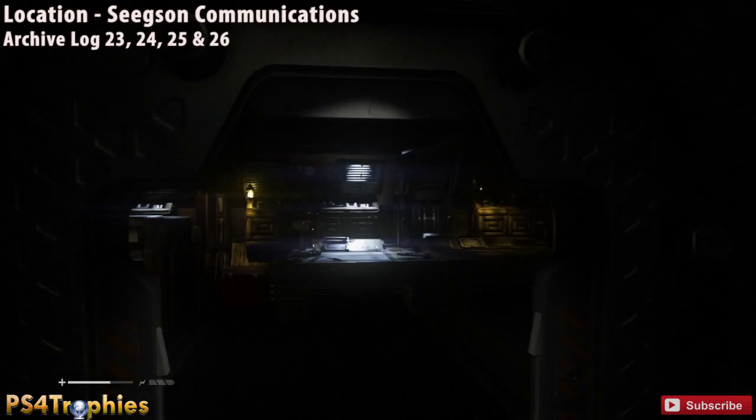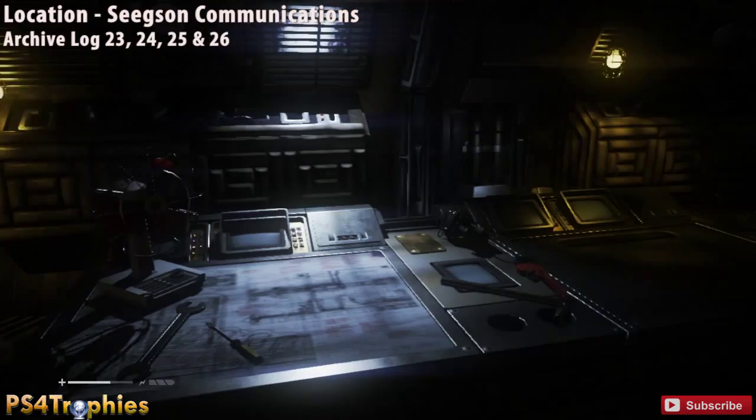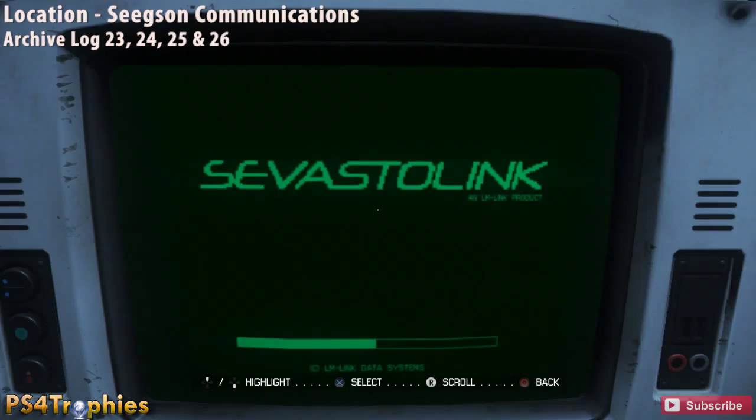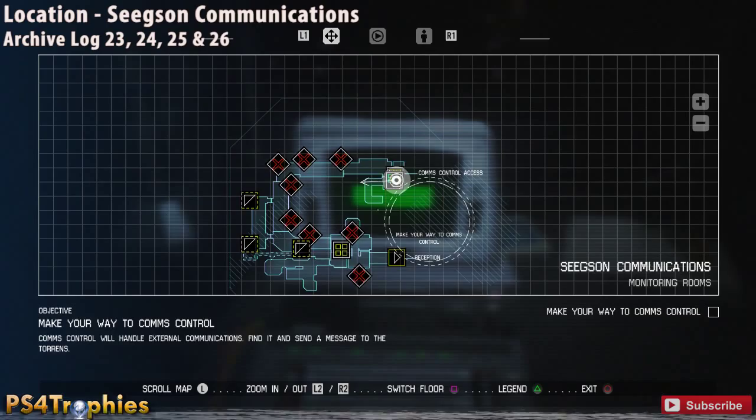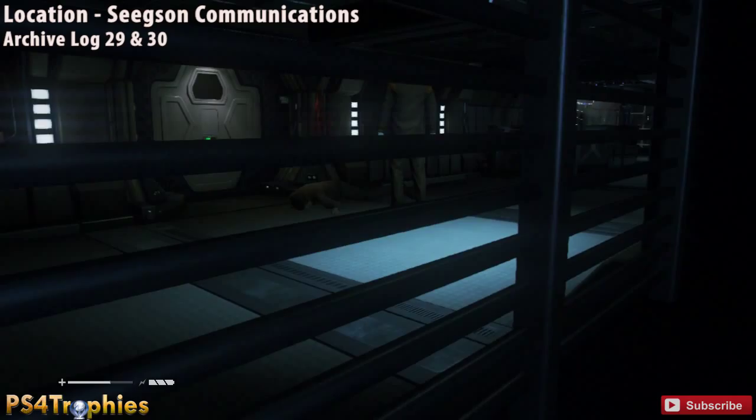Hey guys, it's Brian with PS4 Trophies showing you all the collectibles in Alien Isolation Mission Number Four. The first set is going to be where you pick up the scanner. Turn around and there's a terminal you need to use to open the door. While you're here, make sure you get all four archive logs. On your way here you passed a lot of locked doors — we'll go back to those when we backtrack heading out of the level.